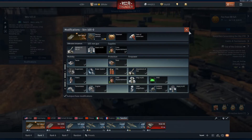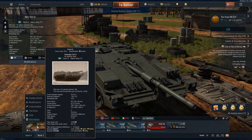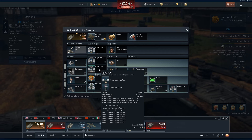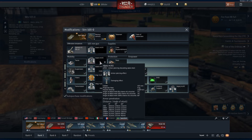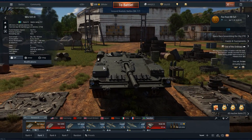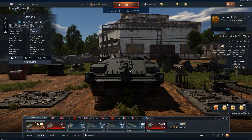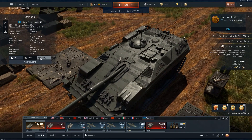The gun is the 105mm L74 cannon, which gets two types of APDS rounds: one with 303, 278, and 160mm of penetration, and one that's more effective at high angles but slightly less at flat surfaces. I prefer the standard round because it gets the job done. You also get high explosive and smoke rounds. It has a four-second reload, so even if you miss you can follow up quickly.